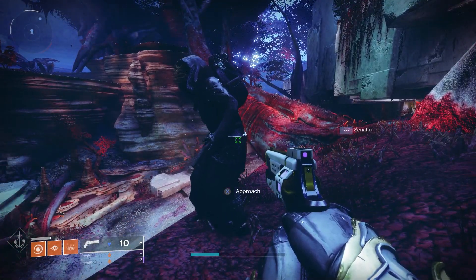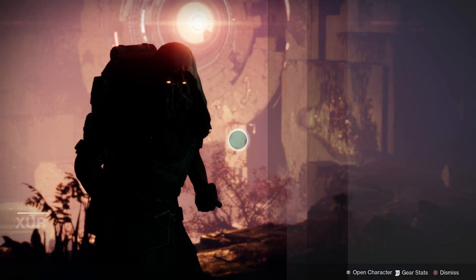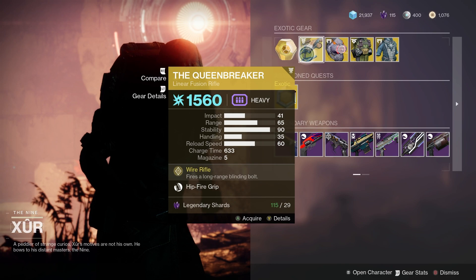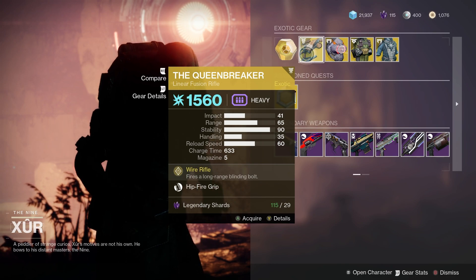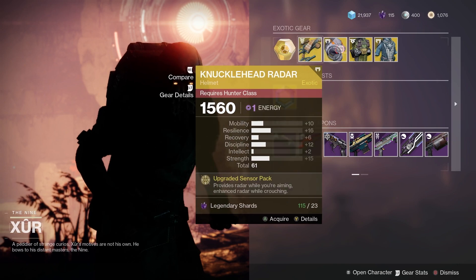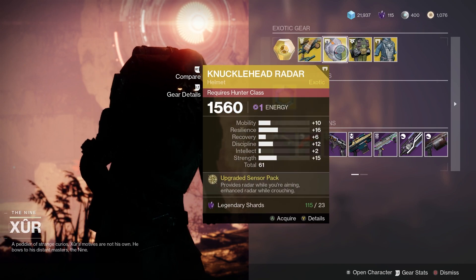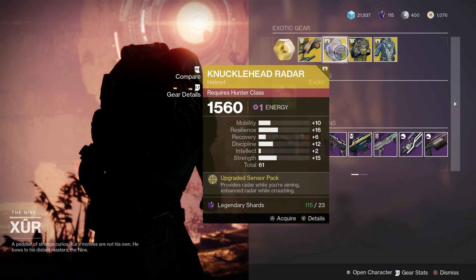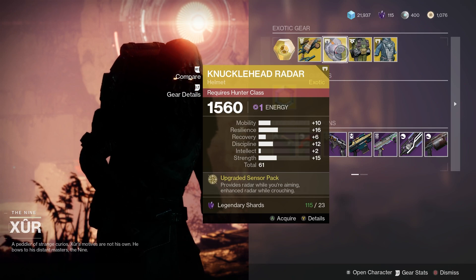Let's check out what Xur's got for us this week. For the weapon we've got the Queenbreaker — it's a pretty good linear fusion rifle, and I haven't seen that one sold by Xur for quite a while. On the Hunters, we've got the Knucklehead Radar, a classic from Destiny 1. There's a 61 roll overall, with plus 16 on resilience and plus 15 on strength — not a bad roll.